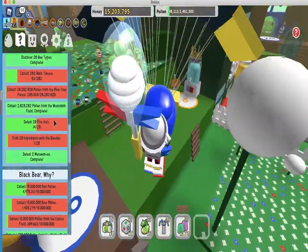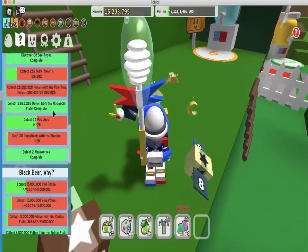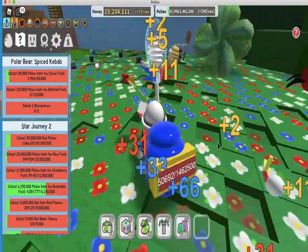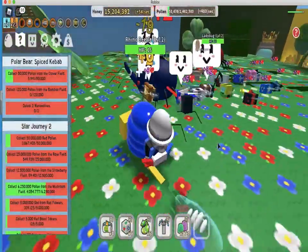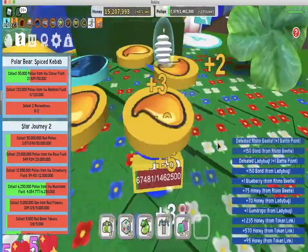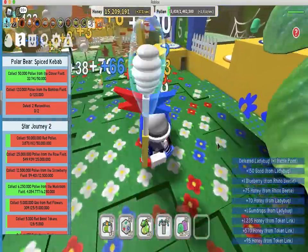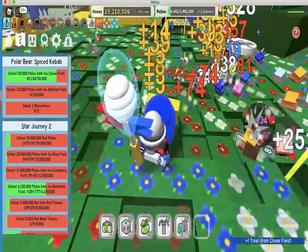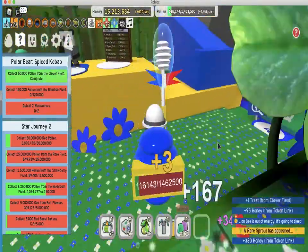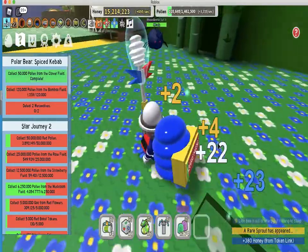Black bear's quest is a hard one. I'm just going to get this 50k from the clover field — it's really easy, 50k is like nothing. I'm probably not going to be able to get any of the gummy items soon, but I'll keep that in the back of my mind. Once I get some decent stuff I'll probably save up for it.